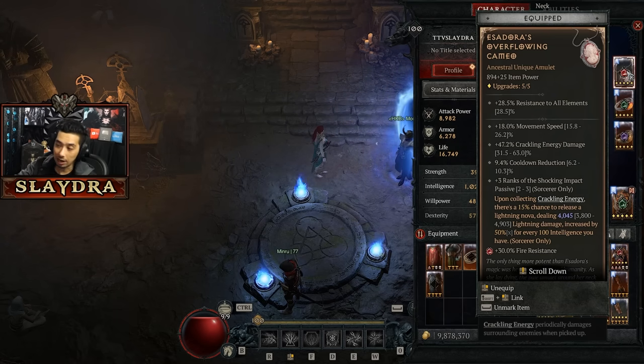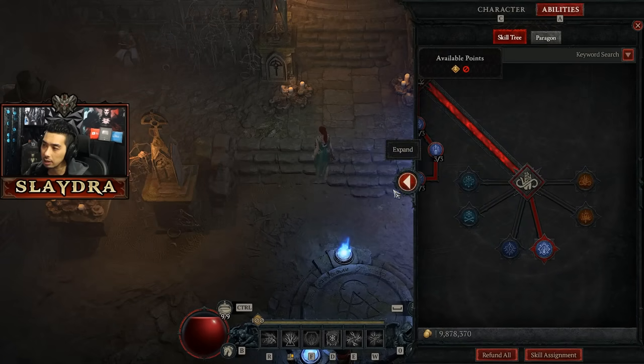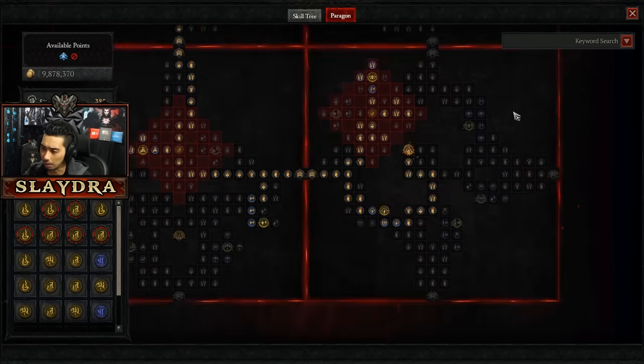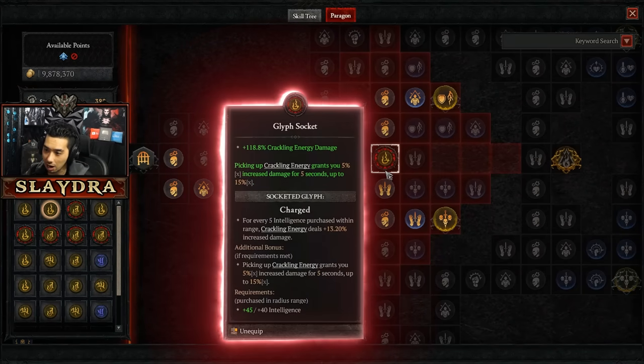Not only do we have bonus crackling energy damage with this, let's go and see what else we get with crackling energy, because there were a few changes on the Paragon board as well. As far as some of the glyphs, there's one where you get 100% crackling energy and then more damage by picking up crackling energy — and you can still run this node. It's not a bad node.